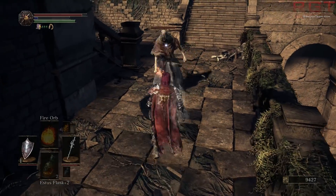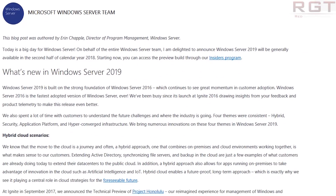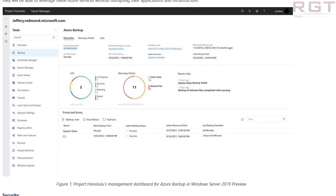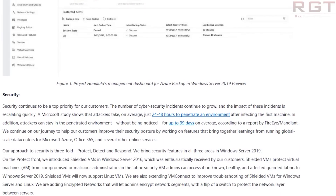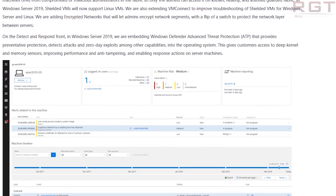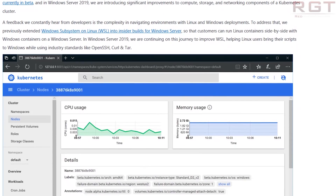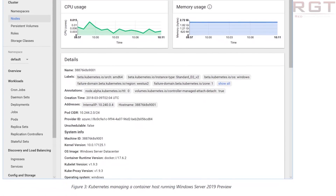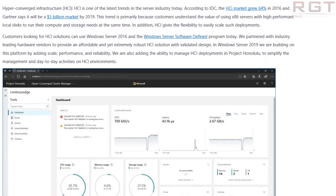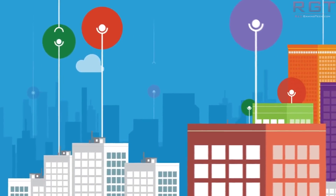Moving on to Windows Server 2019 — despite the name, it's most likely releasing in the second half of this year according to Microsoft's own cloud blog. They stated it is highly likely they will increase pricing for Windows Server client access licensing, and will provide more details when available. The current price for Windows Server 2016 datacenter versions is $6,155.